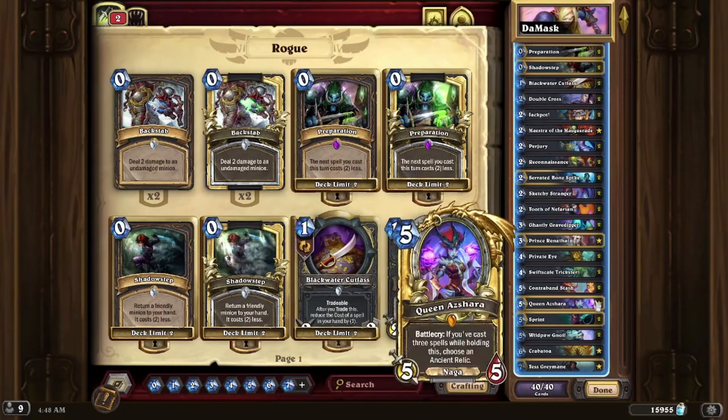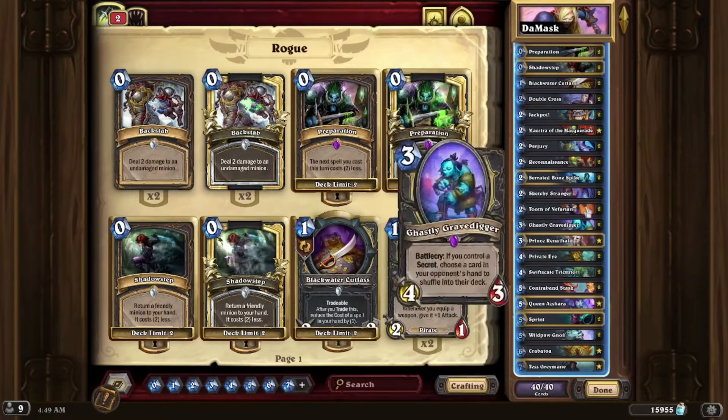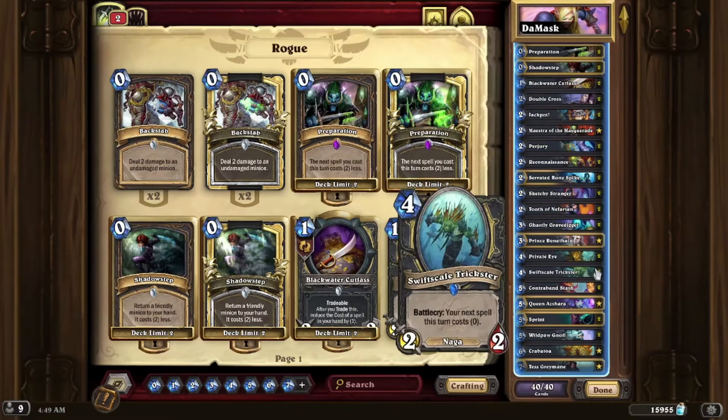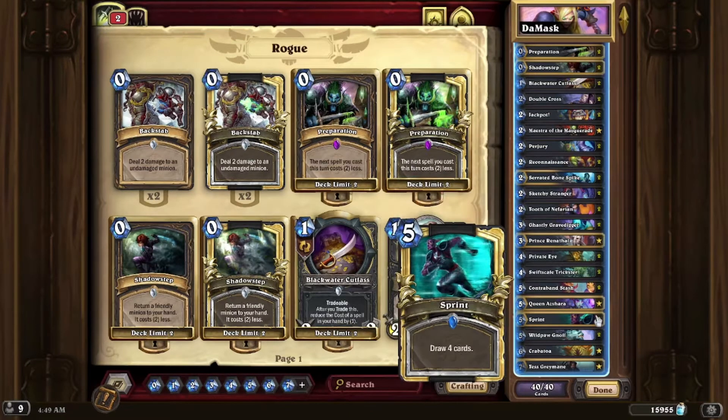You have some bonkers starts you could do with Queen Azshara — possibly turn four-ing Queen Azshara, turn five-ing a Colossal — and just steamroll your opponent. Then you have Contraband Stash, and so on. On top of that, you have your usual Jackpot and Swiftscale Trickster combo. You also have good old Sprint in the deck.